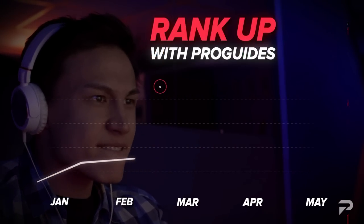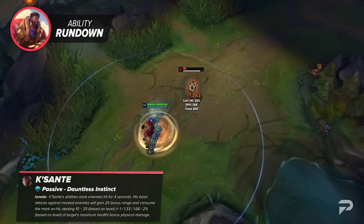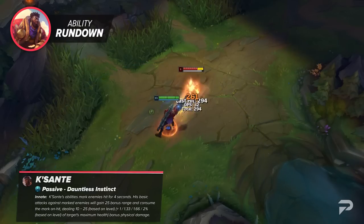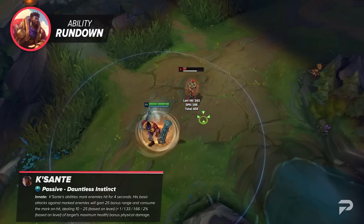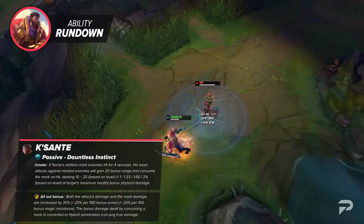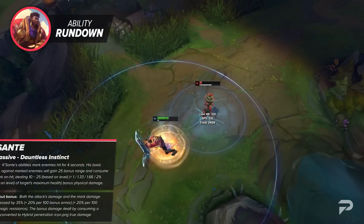Let's get started with our in-depth look at Kaysanta's kit. Kaysanta's passive is Dauntless Instinct. His abilities mark enemies hit for 4 seconds. His basic attacks against marked targets gain 25 bonus range and consume the mark on hit, dealing bonus physical damage based on your level and the max HP of the target. When Kaysanta is going all out, both the attack's damage and the marked damage are increased, and the bonus damage dealt by the mark is converted to true damage.